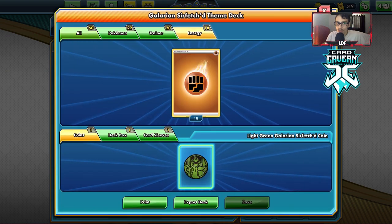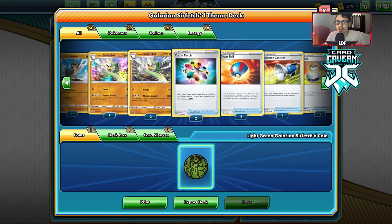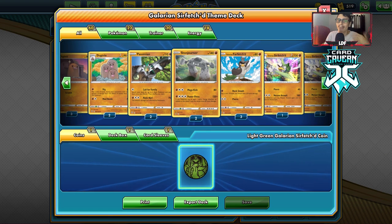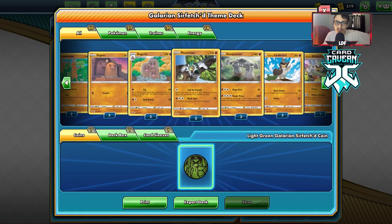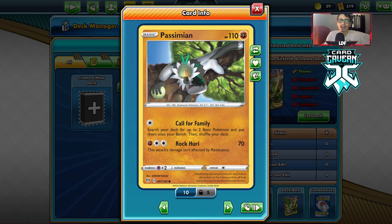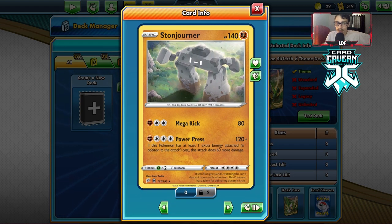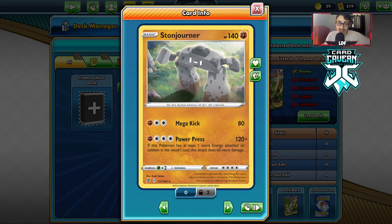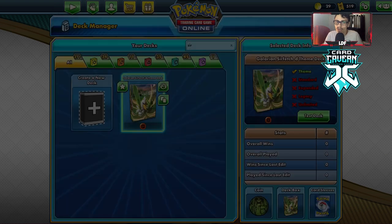It's got 100 HP, it's a Stage One, and there's no Twin Energy in this deck — it's all Fighting, which is pretty interesting. The main attacker is Sirfetch'd; 180 for three is not bad at all. We also have Passimian — get two basics, build it up, and you can hit hard. You do 180 damage with five energy, though there's no energy acceleration.